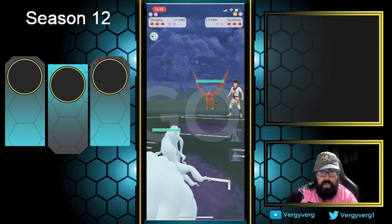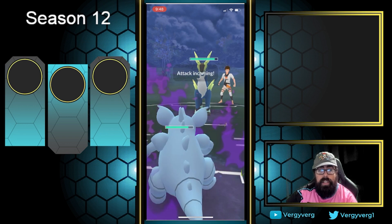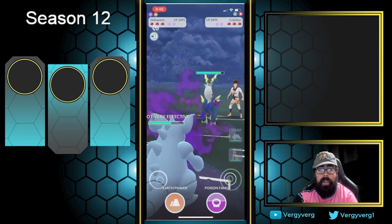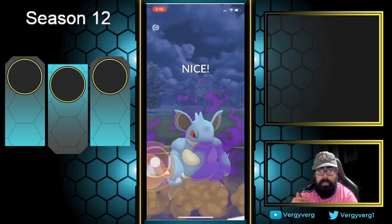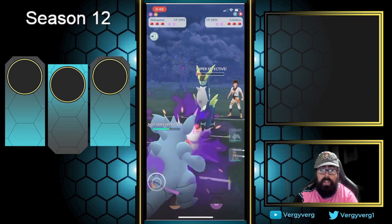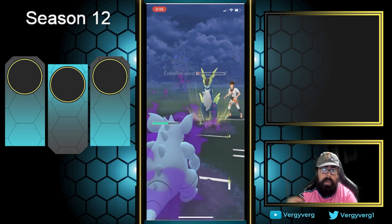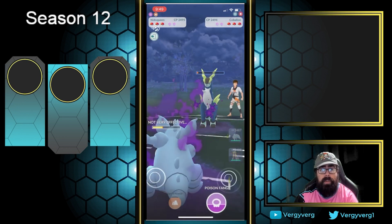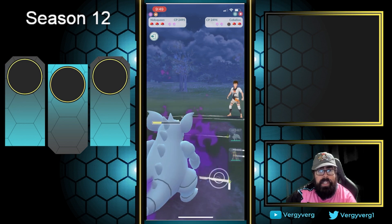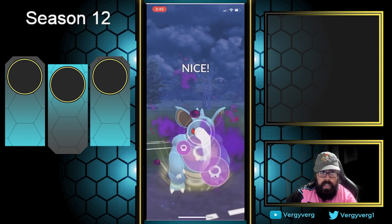This is a really bad lead, so we're playing Nidoqueen, Giratina Altered, and Nidoqueen. They instantly swap out of that lead matchup because they want Talonflame on our Alolan Ninetales. But they come in Cobalion and Nidoqueen literally resists everything. I'm going to go for the farm down here, and if they get to a range where they can kill me I'm willing to shield with the Nidoqueen.